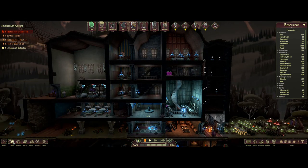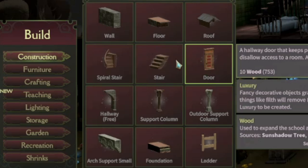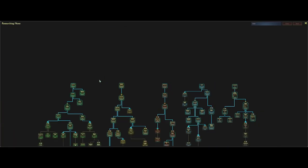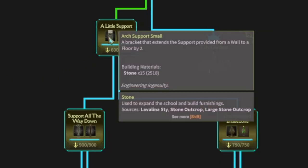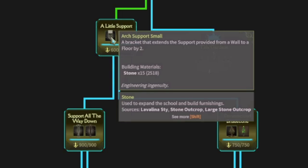So those are the basics we start with: walls, floors, roofs, spiral stairs, regular stairs, doors, and hallways. Now once you get into research, one of the very first things we can get is supports. The first thing we can unlock is what we call an arch support small.